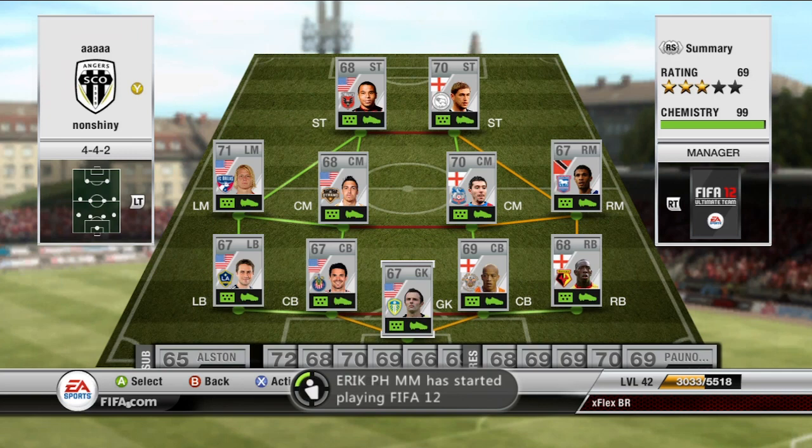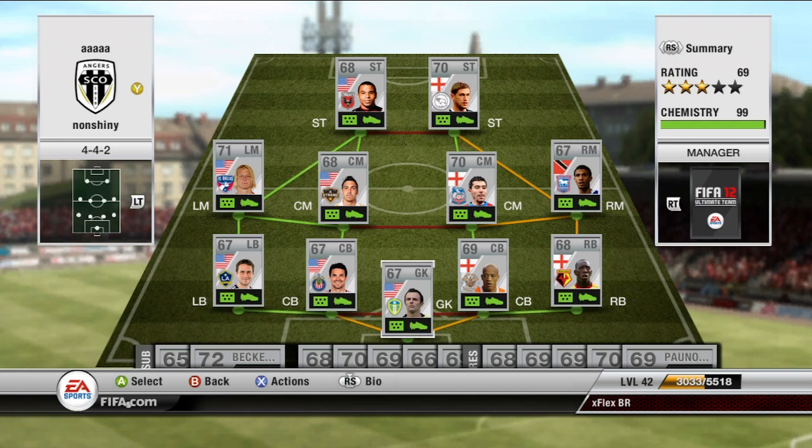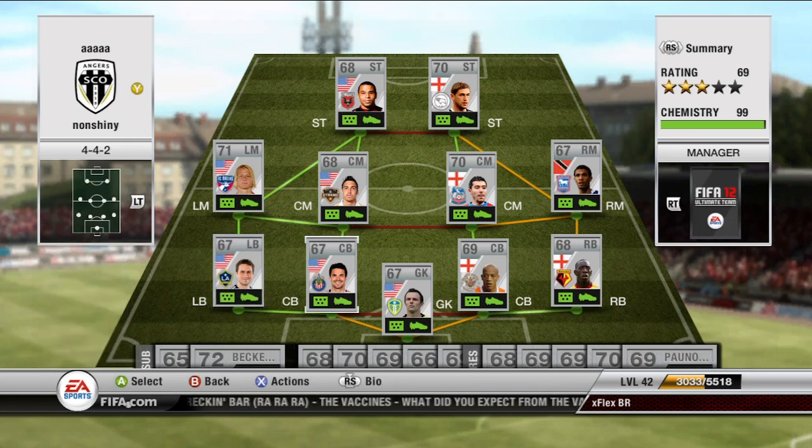Let me go over to the players and show you the variation, including the guys on the bench. In goal we have Rachubka — he's mainly here for chemistry. He's a USA guy playing in the Championship, so he saves the easy shots and that's about it. At left back we have Dunivant — not the most impressive stats but pretty decent, pretty balanced: 68 pace, 68 defending, quite decent.